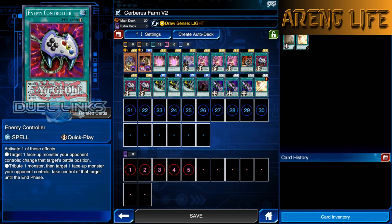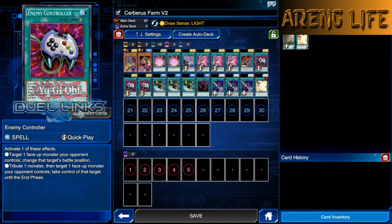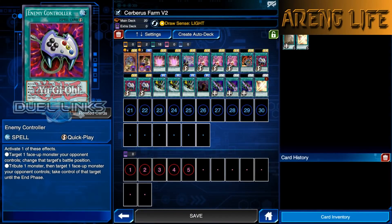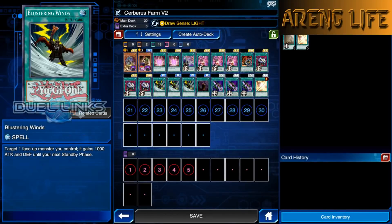We've got one copy of Union Attack — you only need one. My last build ran two copies and Secret Pass, but this version doesn't even run Secret Pass. We're also running triple Econ because it keeps you safe. With Draw Sense: Light, you might take a hit, and Crowler can have situations like two Ancient Gear Knights with 2400 attack. Econ can save you in those situations.